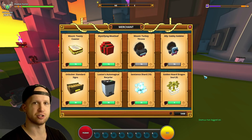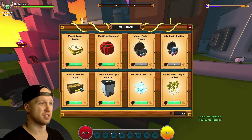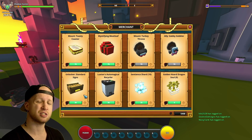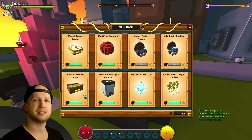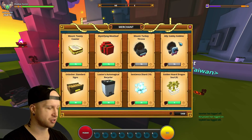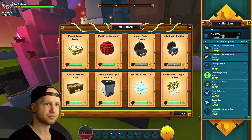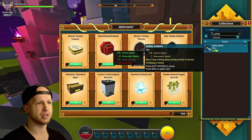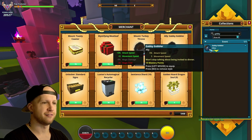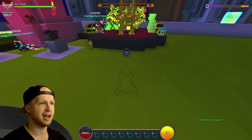These signs actually used to be in the cash shop for cubits, so you could just buy them with your daily cubit login. Now for some reason they're thrown into Luxian's inventory — which is fine, 30 coins for all those signs, that's pretty cheap — but he's time-gated again. We just need a merchant that sells all this stuff. And then there's the Gabby Gobbler — it's going to have 5% attack speed and 5 movement speed. It's not really a great ally but I like the look.